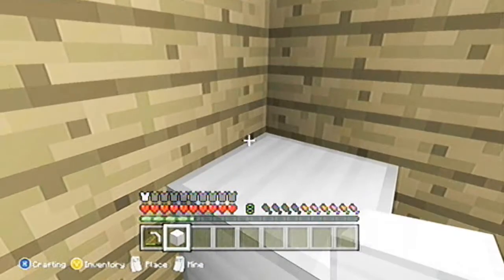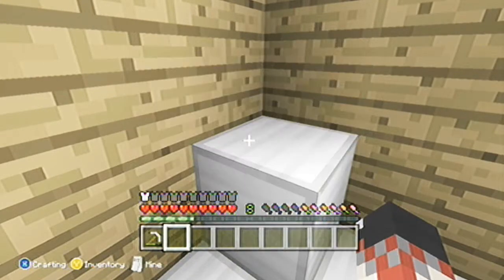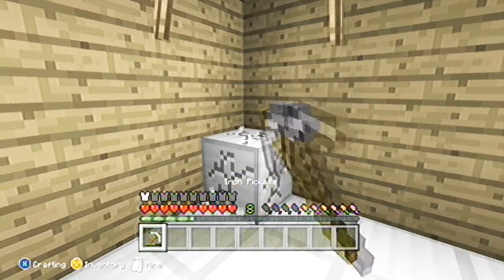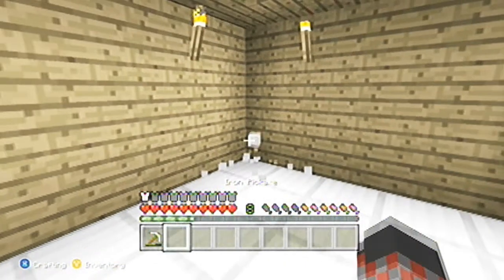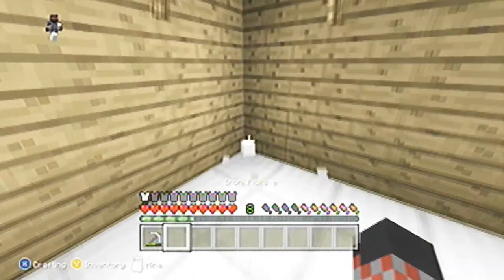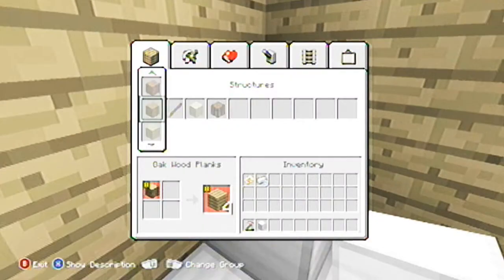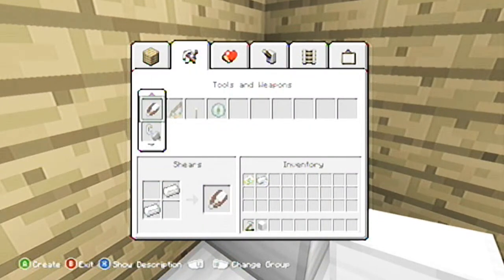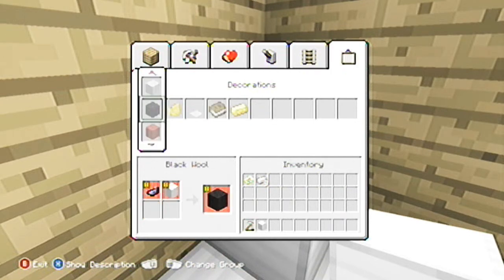First of all, what you need to do is have an iron pickaxe and the block you want to duplicate. Place that block, run, use the RB button, and place it before you pick it up.